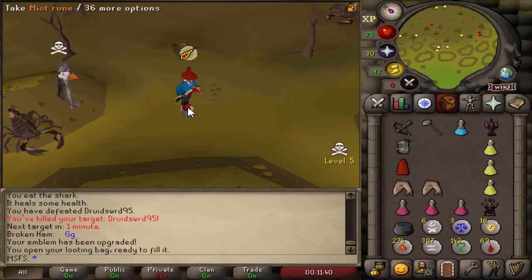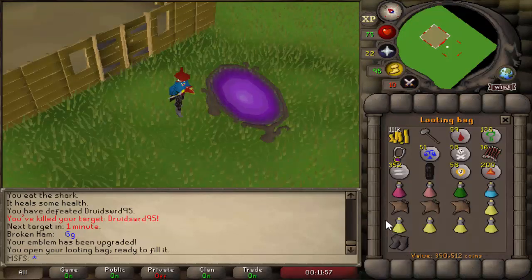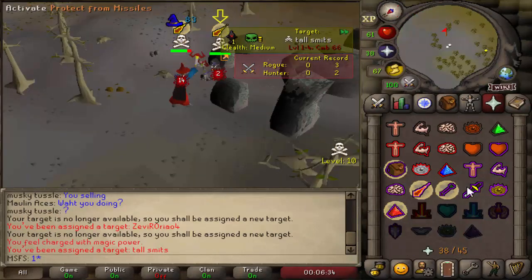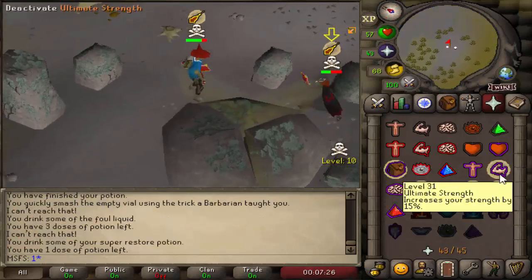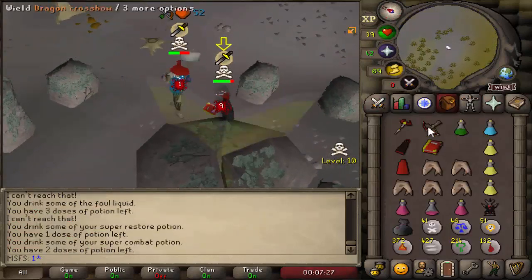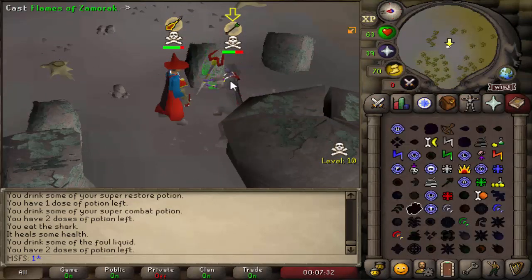Good fight - that was literally our fourth fight with that guy and we finally got him. Tier 7, a tier 2, and 350k in the looting bag - really good loot. I think we fought this next guy earlier so I've got to be extra careful. Praying melee and going for the GM all - he saw that coming. Shark brew.